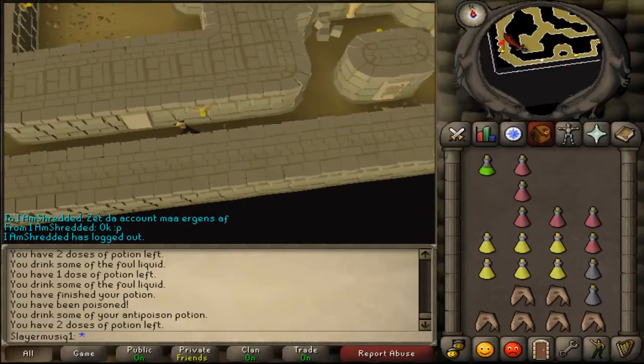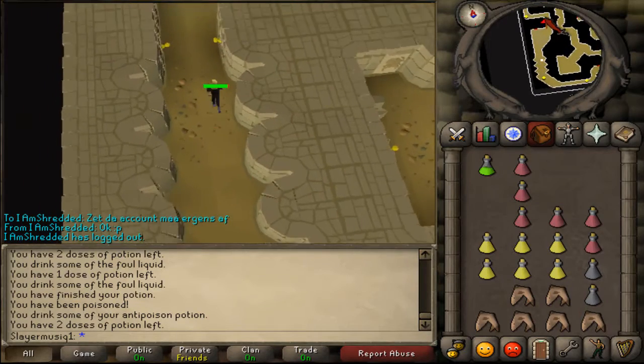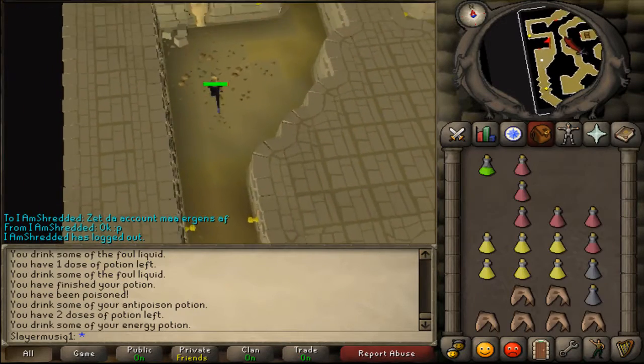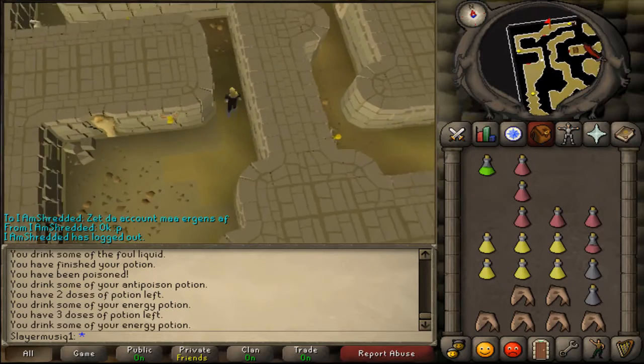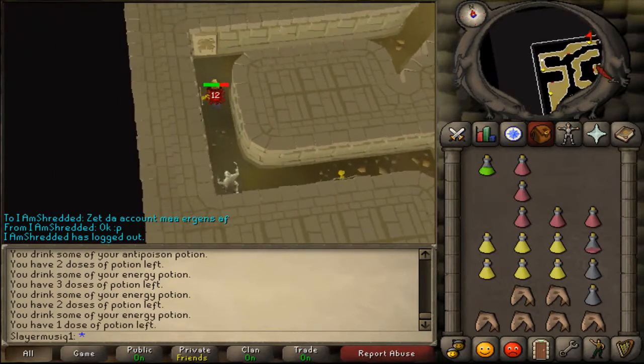Just keep following the path - the most southern path. Remember to drink some energy potions, don't forget that. And it is already the second floor completed.